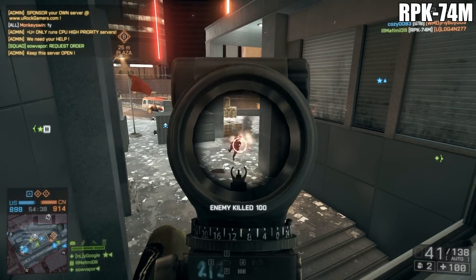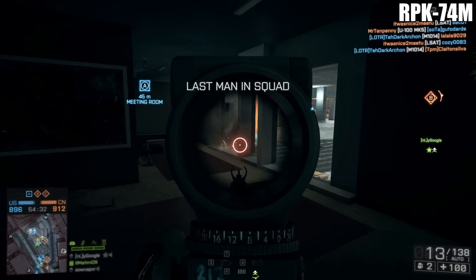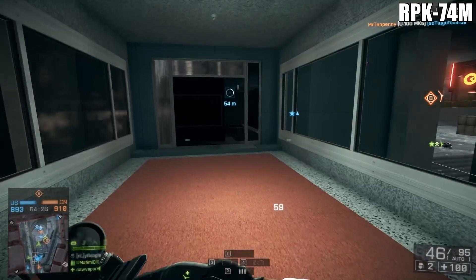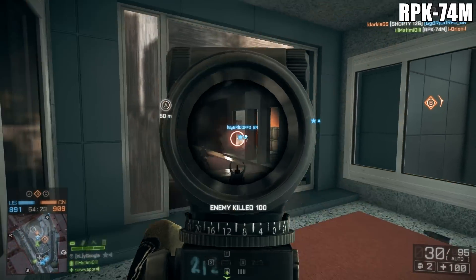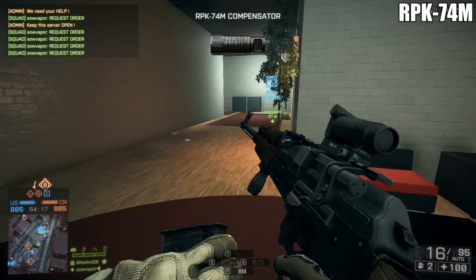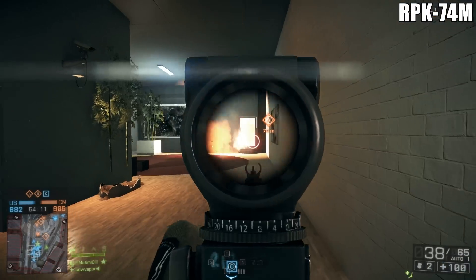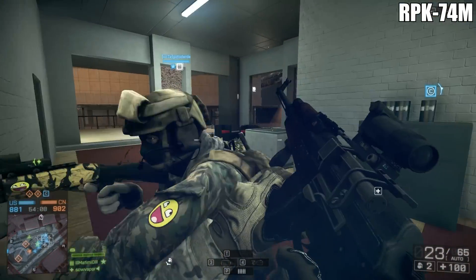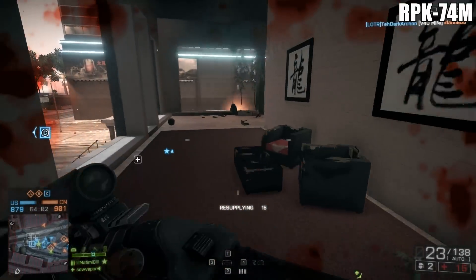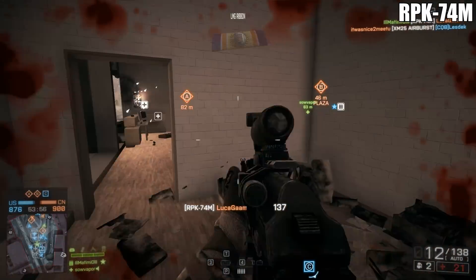As for tricking out the RPKs, there are a couple of things you can do to slightly improve their performance, but they already have amazing accuracy and the customization options mainly benefit accuracy itself, so there isn't a whole lot you can do to make them god guns. For the first slot — the scope — it always comes down to personal preference. I was having a lot of fun with the red dot sight and holographic scopes, but if you want to use something like the ACOG or higher optics, go for it, since these are long-range weapons.